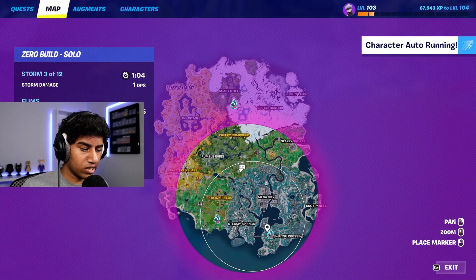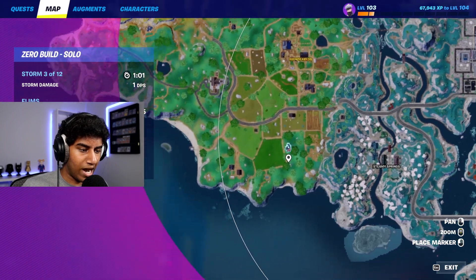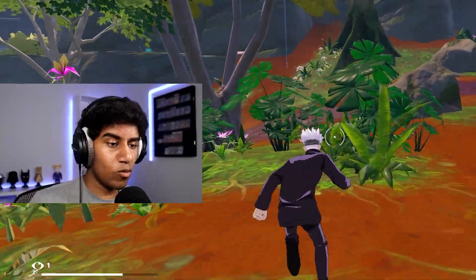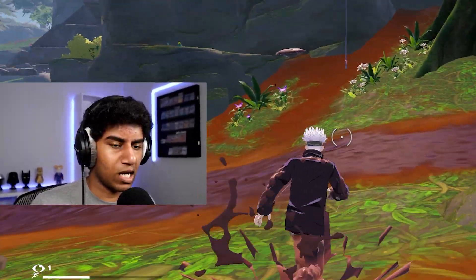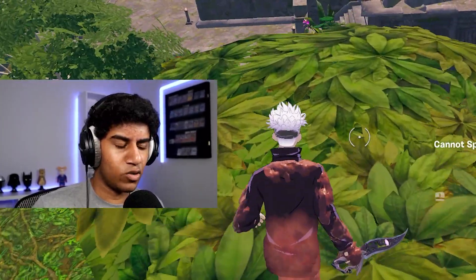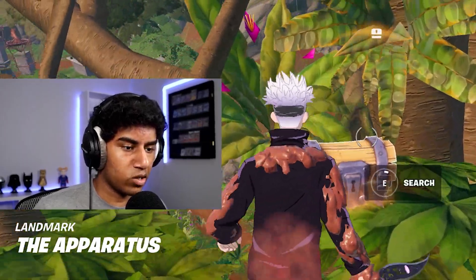Let's see if we can find one of the cursed llamas — they seem to spawn really far from us. On the map there will be icons showing their locations, so hopefully we can get our hands on one. Besides the two mythics, the cursed llamas will also give you some heals and ammo. They're pretty much just like supply drops, except they spawn on the ground and you have to kill them. They have the same amount of health as a regular llama.